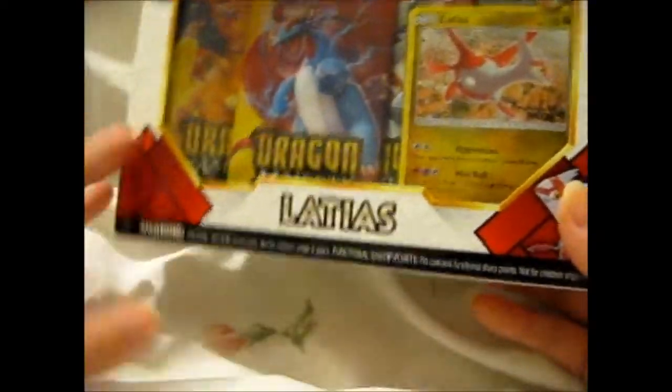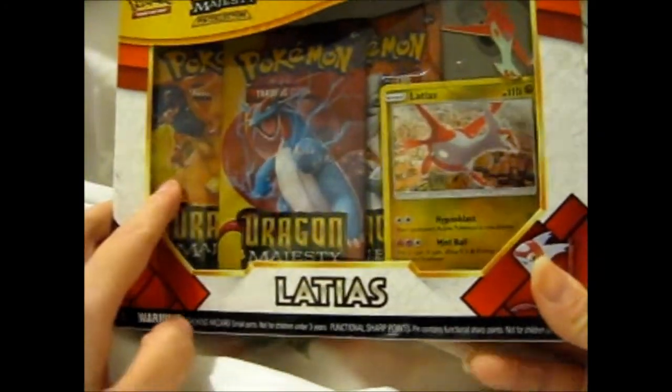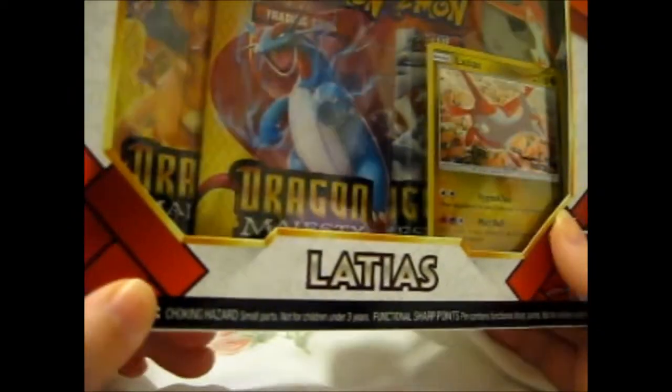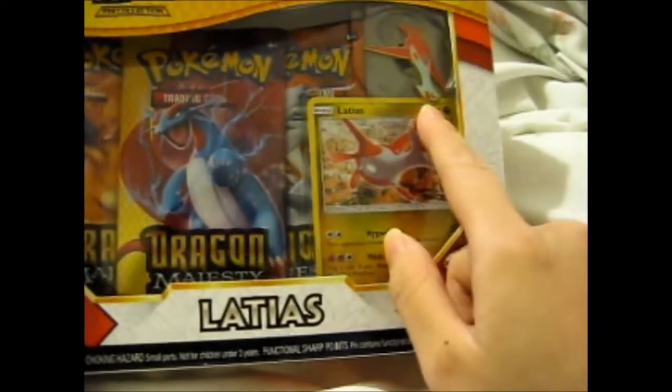So let's see — there are three booster packs. We got Reshiram, Salamence, and Charizard. A promo and a pin.